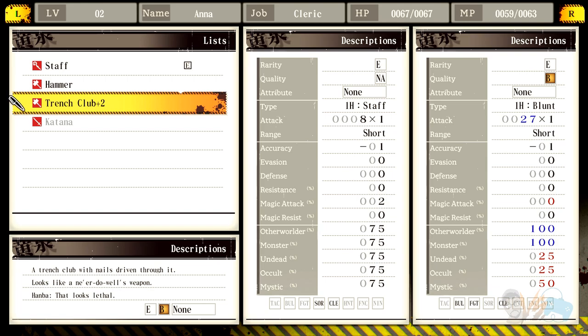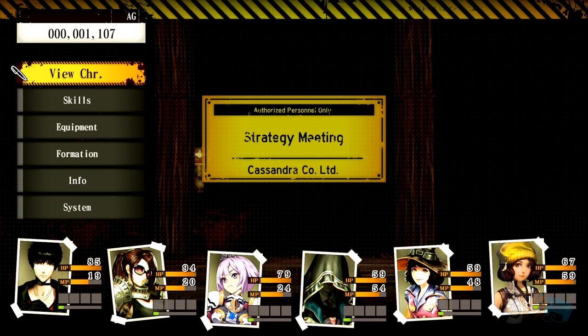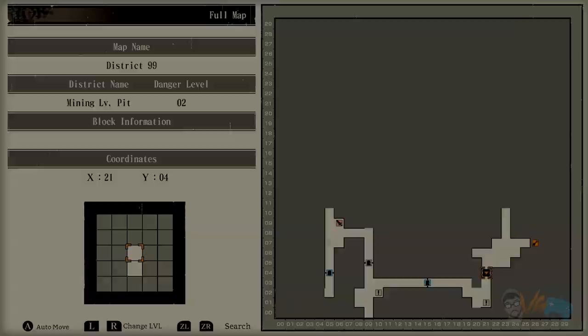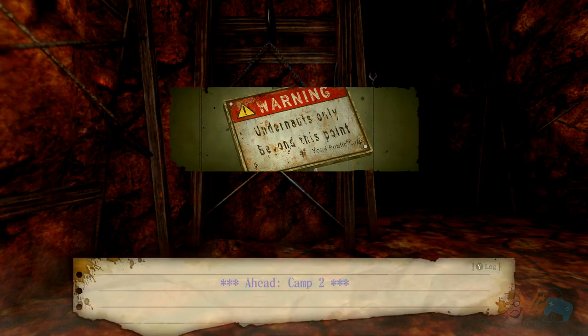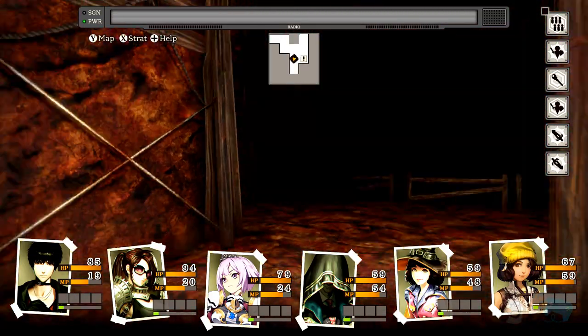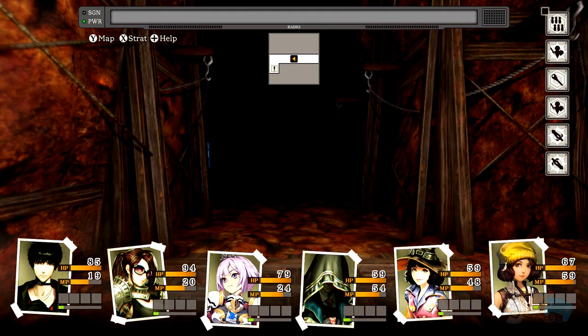There's a quality B item up there but she's in the back line so she's not really attacking. Maybe we can make a cleric character in the future. I want to go through the spot on the right — that's probably where the next area is. Let's keep looking around first.